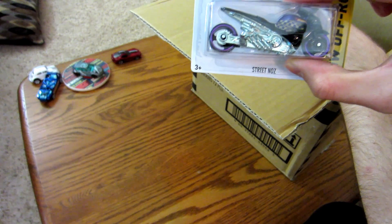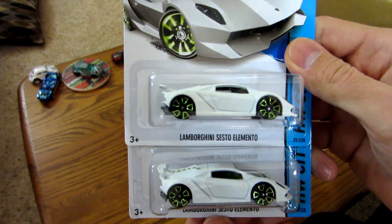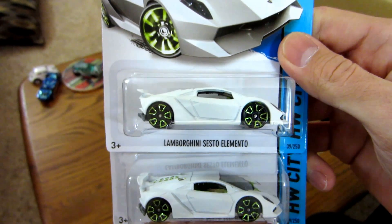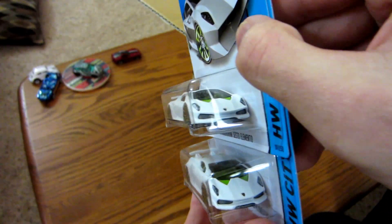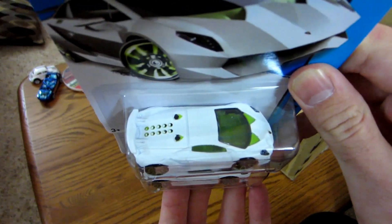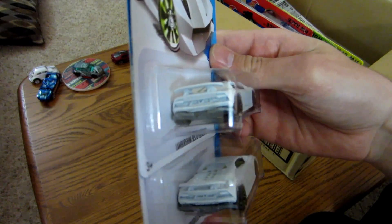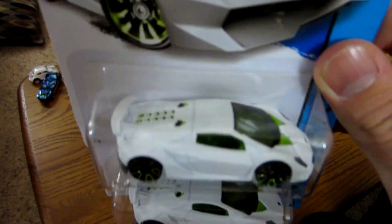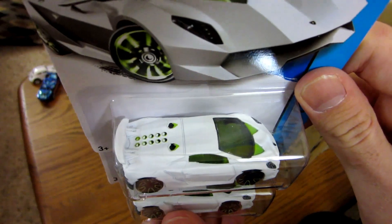There's the Street Nose. And one of the cars I've been looking forward to in this release is the Lamborghini Sesto Elemento Carbon Fiber. I really hate they didn't do it in the gray and red accents — this is probably going to be either a premium release or hopefully a recolor later this year. I really like the white though, but I would definitely much prefer the black with the red highlights.